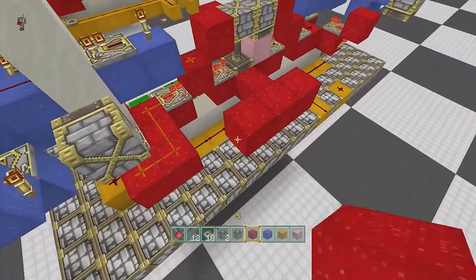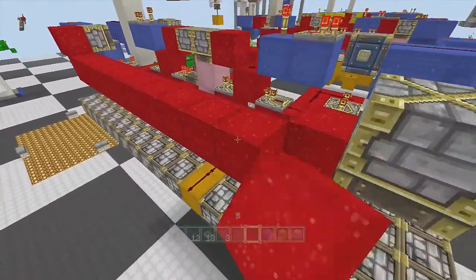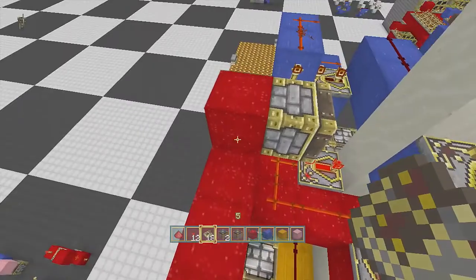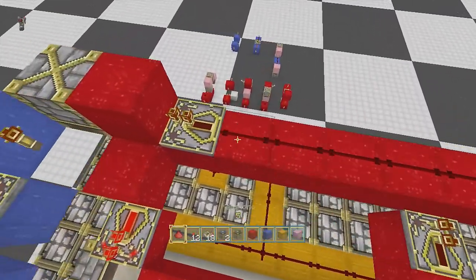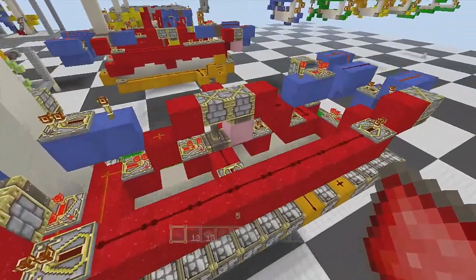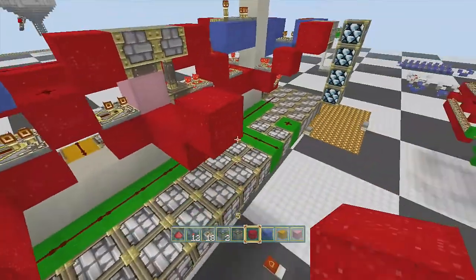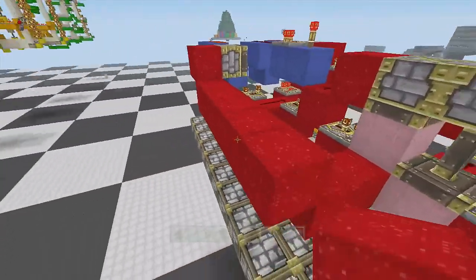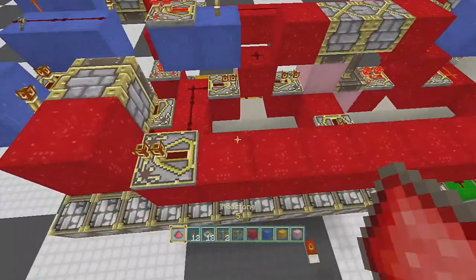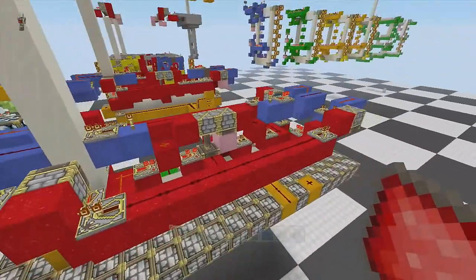We'll go with the red circuit again and lay it like this, same on this side. Put a repeater here, here, and here. Lay this with dust and that with dust right there. Now do the same thing on the other side — repeater, repeater, repeater, dust here and dust there. Make sure there's dust there too.